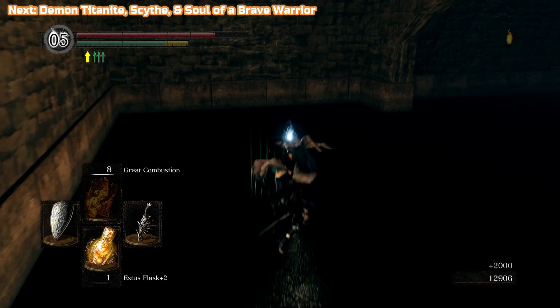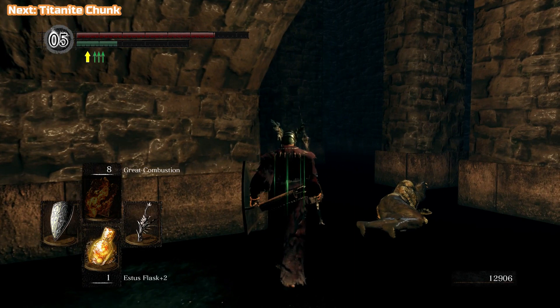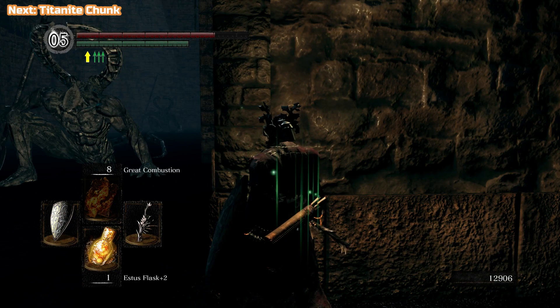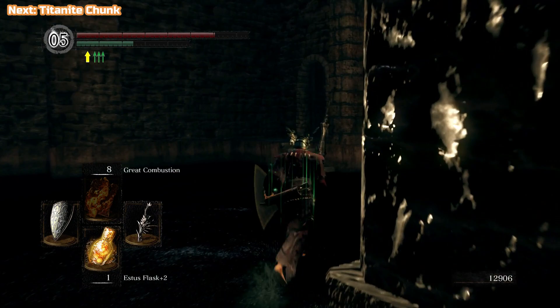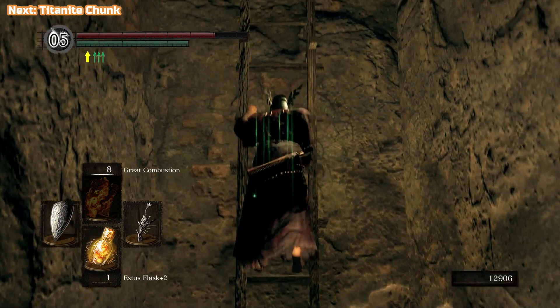Next we're going to get a Titanite Chunk. There are two higher-level Titanite Demons down here — they're actually below where we saved Big Hat Logan. You can't do a drop kill; it's too high — you'll just die. This is the only way out of this place, but there's a secret wall we'll be using. This is quite a ladder — I do accidentally slide back down in a moment.